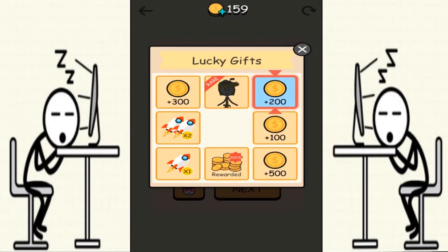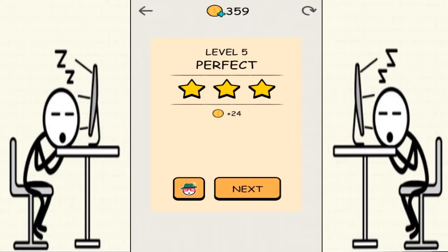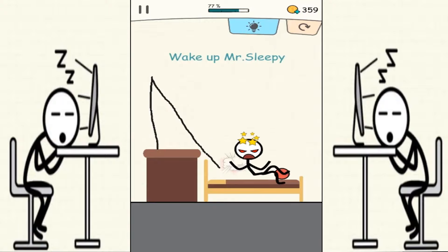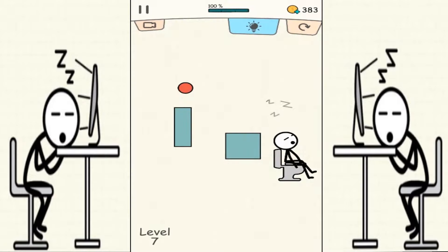Let's open that chest over here and we're gonna get our lucky gift. Oh wow, is that a new character? We got 200 coins and that's good enough. Here is level 6 — we're gonna wake up Mrs. Sleepy. We're gonna draw a line there and make sure it goes down to Mrs. Sleepy over there. Don't get angry, I'm just trying to wake you up!